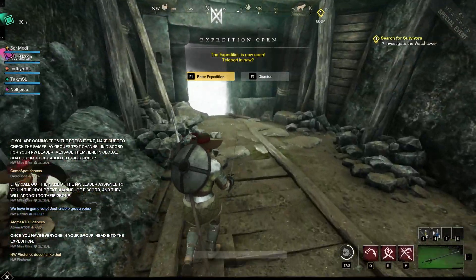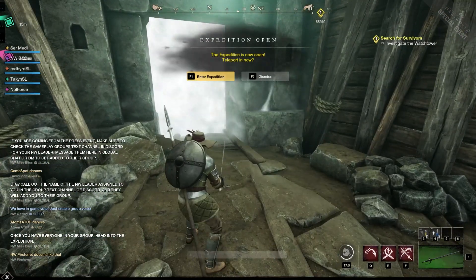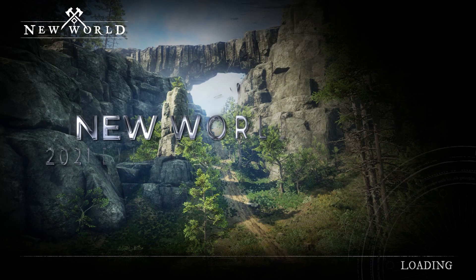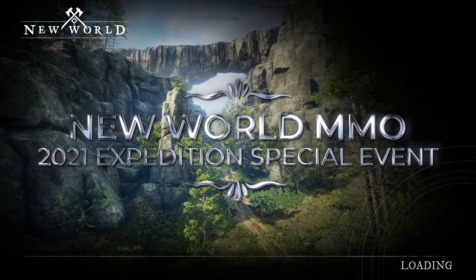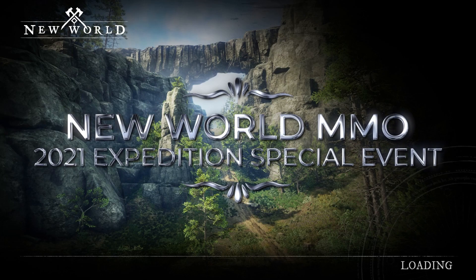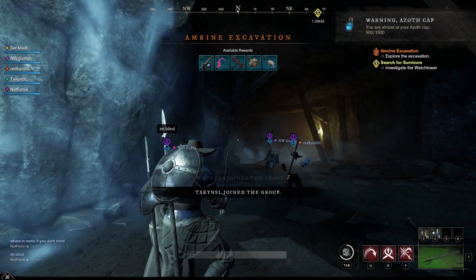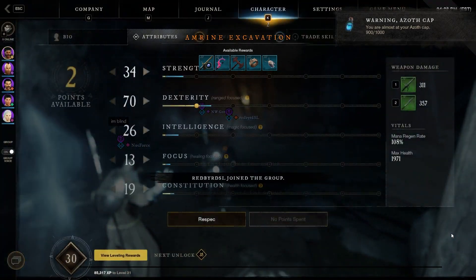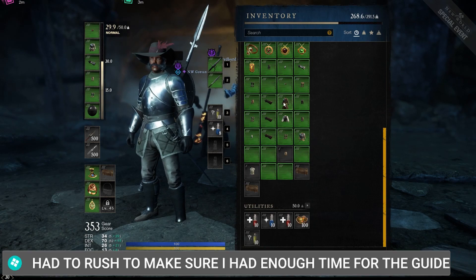Hello everybody, my name is SirMedieval and today we're jumping into an expedition — a special event we were invited to for Amazon's New World. I'm going to be playing as a dexterity fighter. I know a lot of you have probably seen magic users and warriors, but I'm going to be using some dexterity builds. I do have to switch my gear up because we were kind of rushing.